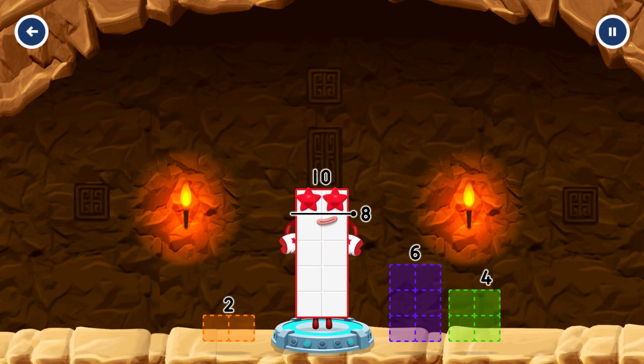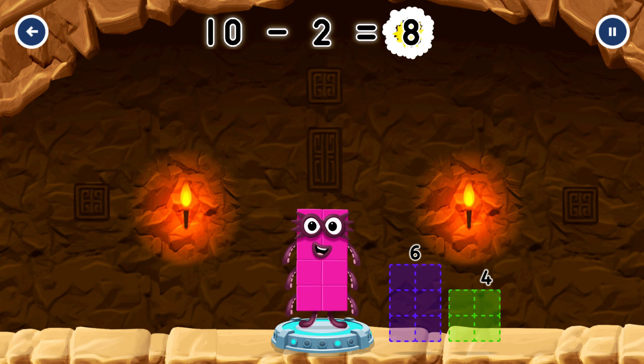Two! Take number blocks away from ten to leave eight! Two. You've solved it! Ten minus two equals eight!